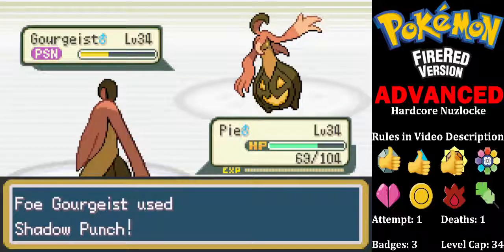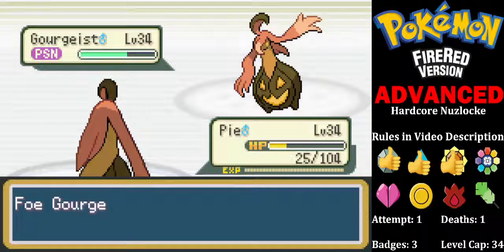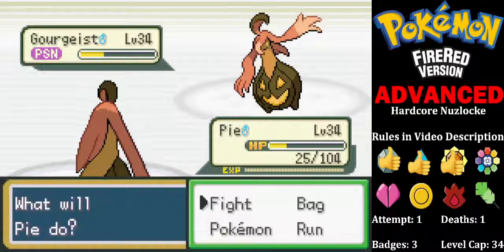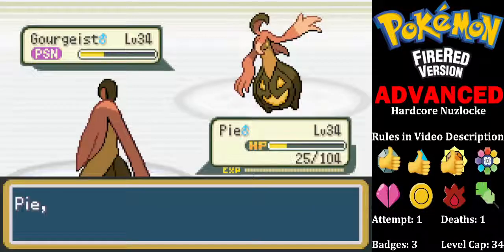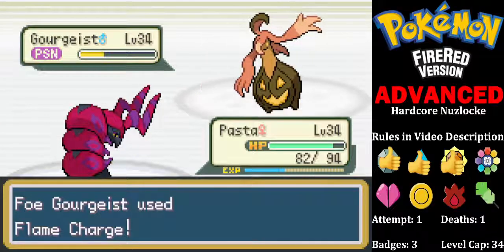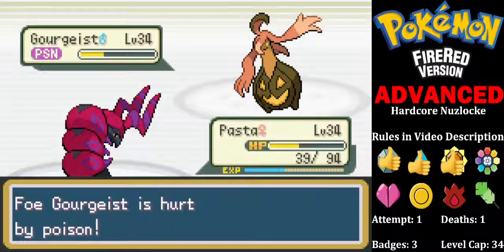Moves just run in this game, don't they. And that was a critical hit too. I don't know if Shadow Sneak will kill here. I'm switching in Pasta — it won't want to Flame Charge because of Flash Fire. I was going to say — the AI just uses random moves in this game. I thought I was being vastly outplayed.